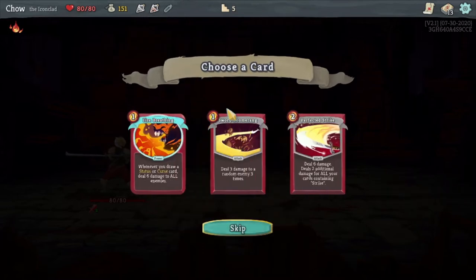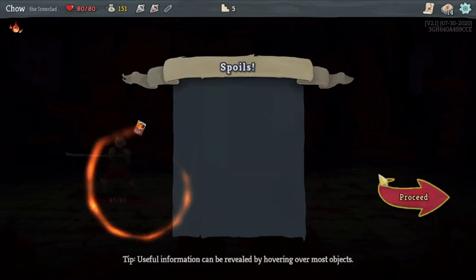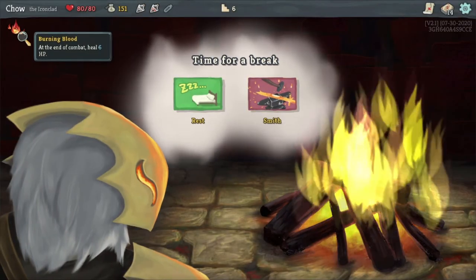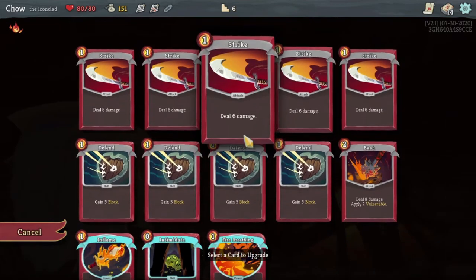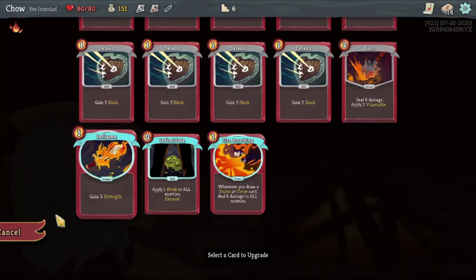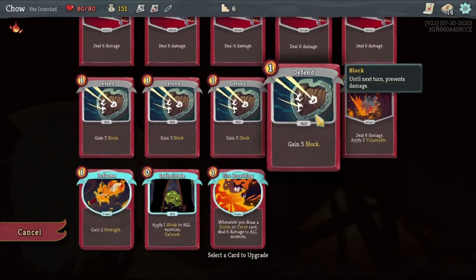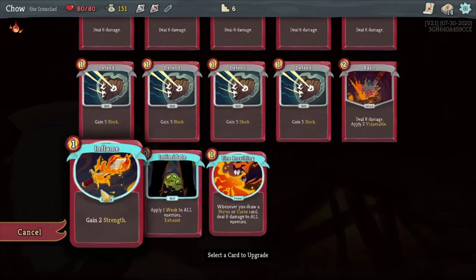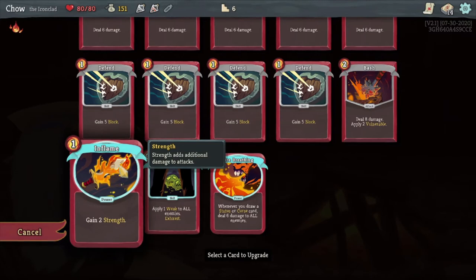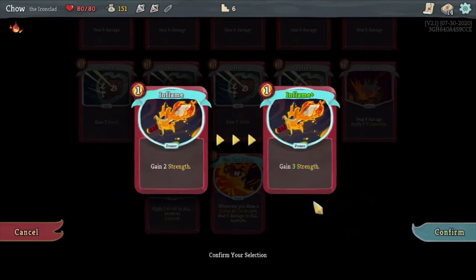Gain two strength. Let's go with this one - why not? I fully healed because of the ability Burning Blood. I'm going to smith. Gain three strength. Apply two weakness. I kind of want to upgrade this card. Maybe I should get a Defend+. Now we go in full strength - you're never going to know what hit them.